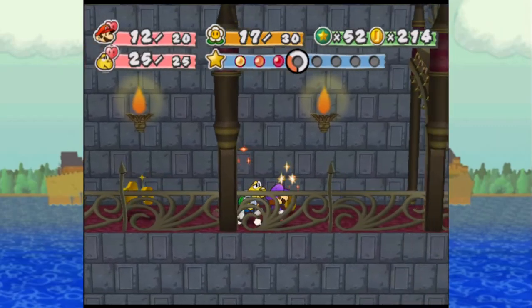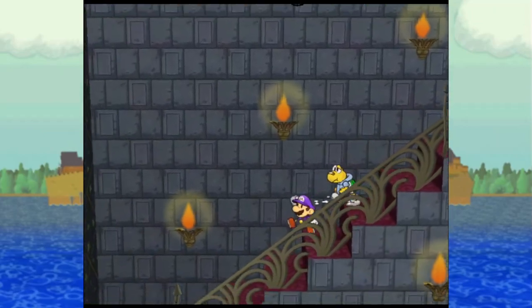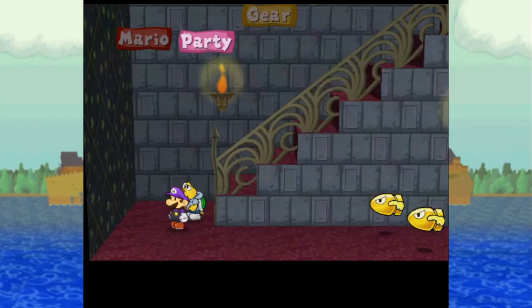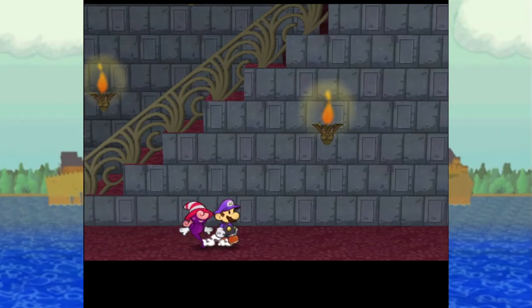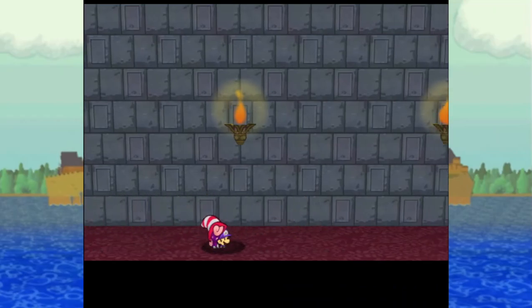That could be more of where double dip or triple dip would come in, so Mario could do a power lift on his turn, and then your partner could use double dip to use a Booze Sheet and a Power Punch, and that would be quite good. If you're using triple dip, you can throw in a Trial Stew if you're doing danger strats or peril strats.